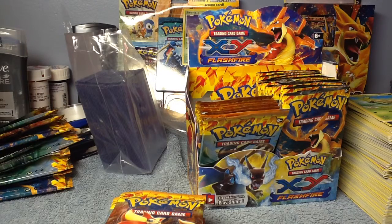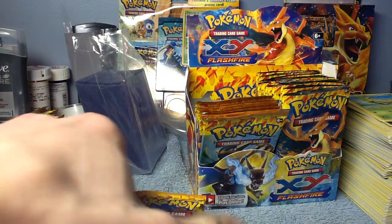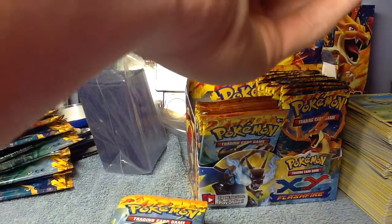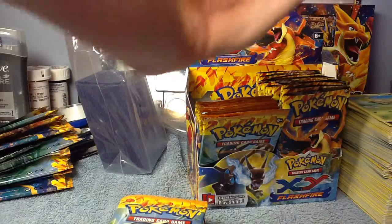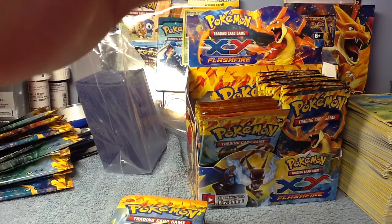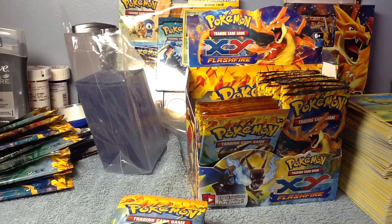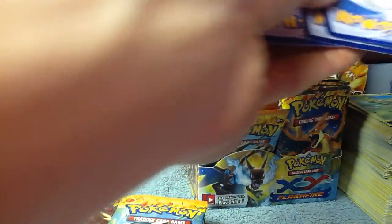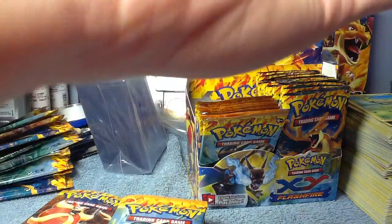What's up guys and gals, PukkaKetch9 back again with the third part of the first box of Flashfire. In the second part, it was basically an all-EX part. We pulled the Genghis Khan EX, Mega Charizard EX number 13, and then we pulled a full art Lysandre.